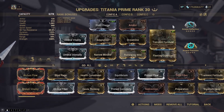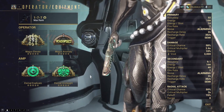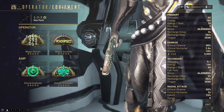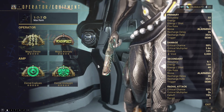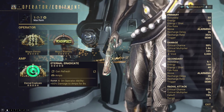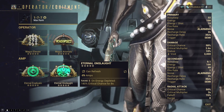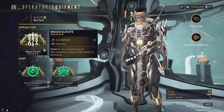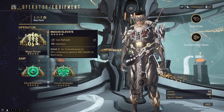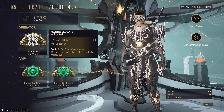Let's take a quick look at our operator. If you do not have access to an amp adapter I would highly recommend getting one, because that is going to improve the fight time pretty drastically. Out of the two arcanes — Eternal Eradicate and Eternal Onslaught — I would probably focus on getting Eternal Onslaught, as that's going to guarantee crits from our amp every single time, so it's a pretty important one to have. The operator amps are not really that important — I'm barely going to be utilizing them — but if you want some sustain, Magus Elevate is going to be useful.